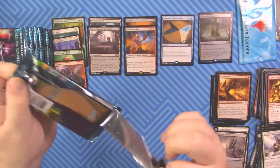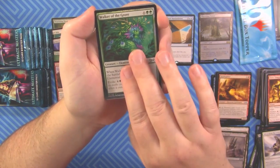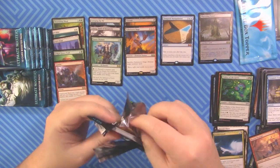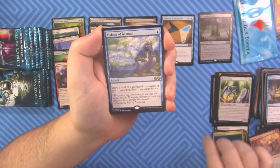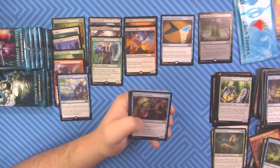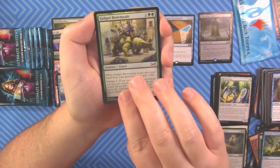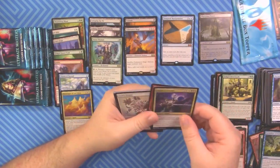Spider token, foil Walker of the Grove, and Fauna Shaman — I like Fauna Shaman. Counter Squall is close to a dollar, and good old Treasure Cruise. Next pack: foil Mere Servitor and Visions of Beyond, plus an Eternal Witness. Nothing exciting in the uncommons — we're short on mythics and looking for nicer rares. Golgari Brownscale and Sovereign of Lost Alara. Lava Spike — not a bad uncommon.